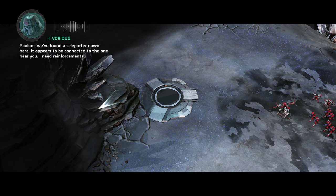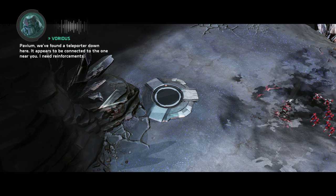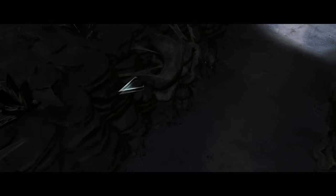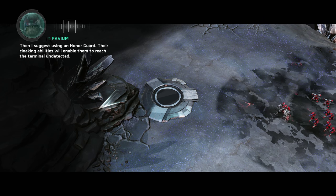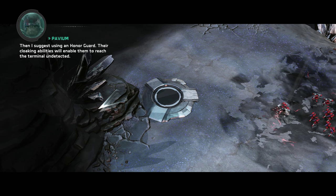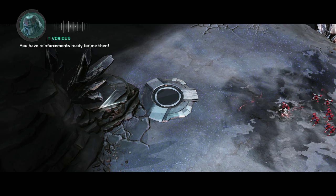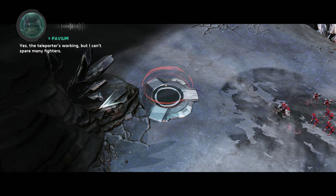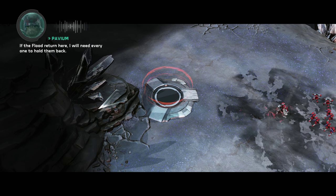We found a teleporter down here. It appears to be connected to the one near you. I need reinforcements. Scout ahead while I get it working. There's a Forerunner terminal ahead in a large chamber, but it's surrounded by blisters — we should investigate it. Then I suggest using an honor guard; their cloaking abilities will enable them to reach the terminal undetected. You have reinforcements ready for me then? Yes. The teleporter's working, but I can't spare many fighters. If the Flood return here, I will need everyone to hold them back.